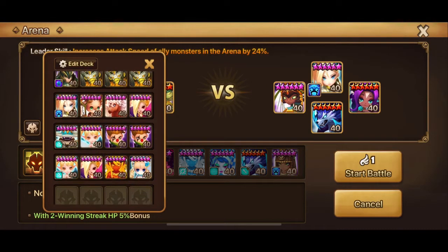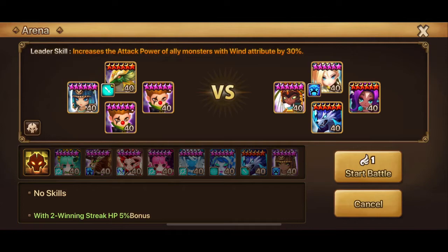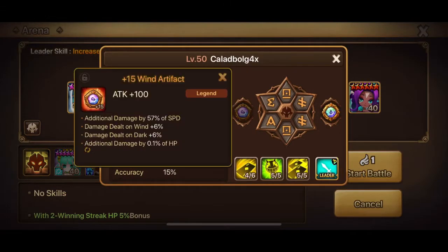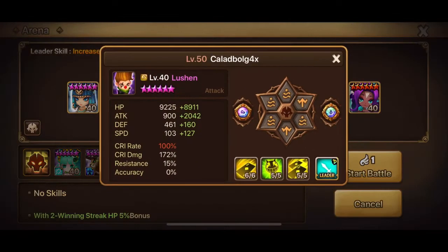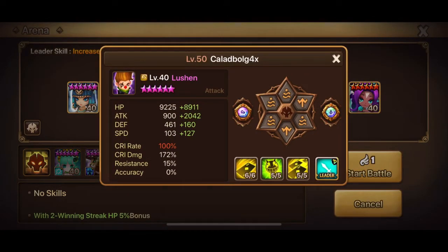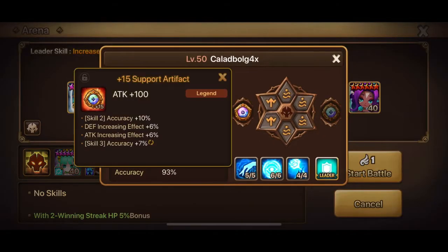Mostly I use Lusion teams, but I have some other comps. Here we'll go for the typical double Lusion. My Lusions have the exact same speed, so it's very important to place the fast Lusion in this slot and the slow Lusion — the fat Lusion — in this slot. They have the same speed, but it matters where you place them because the one on the left will move first.